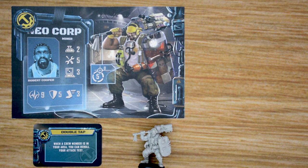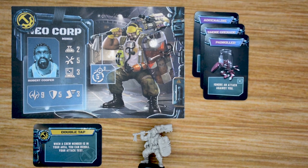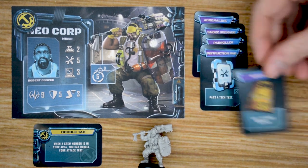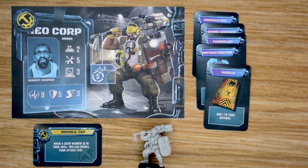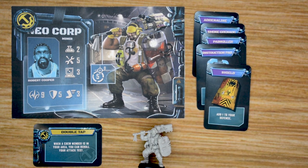Throughout the game, players are going to gain different items such as adrenaline, smoke grenades, painkillers, instruction pads, shields, and many other items. Each one of these gives players bonuses or one-time uses to help them along — either repairing, doing different actions, or just staying alive. Each character also has a miniature for their figure, and these are really cool, high-detailed miniatures as you saw at the beginning of the video.